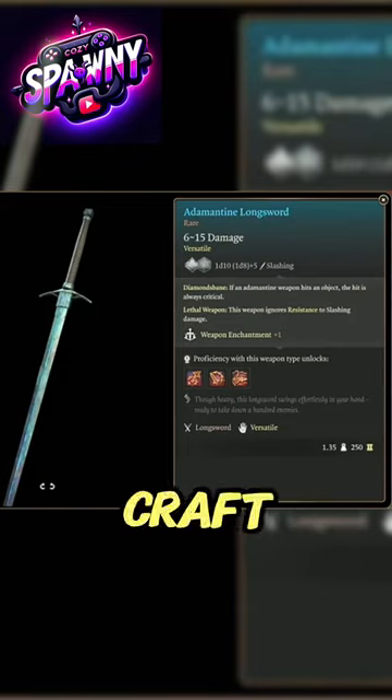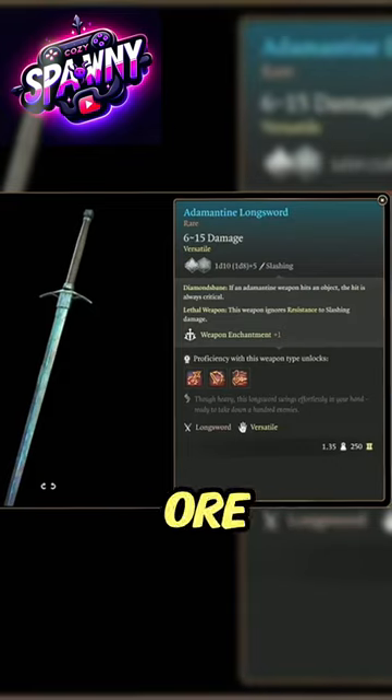1. Adamantine Longsword. Craft it in the Adamantine Forge using a Longsword Mold and Mithril Ore.